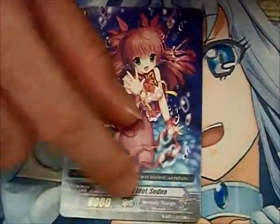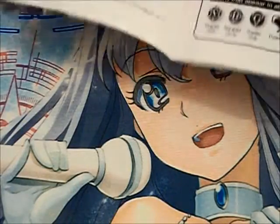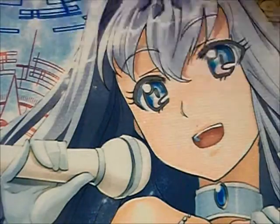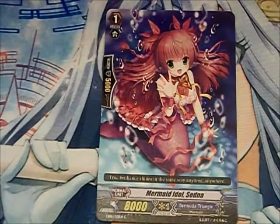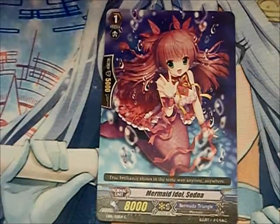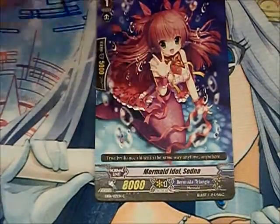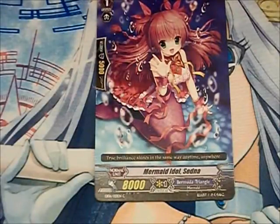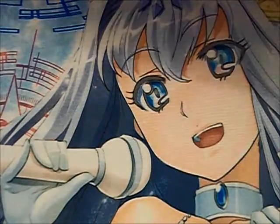The critical symbol, which is right next to the unit's power, shows how much damage you'll do to your opponent if the attack successfully hits. A unit with a critical of one will deal one damage to your opponent if it hits, and damage is done by milling the top card of your deck. If you have a critical of two, then you're doing two damage to your opponent if this hits. That's usually done through the effects of critical triggers or some kind of special ability.